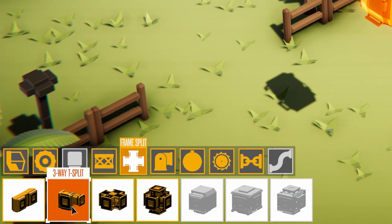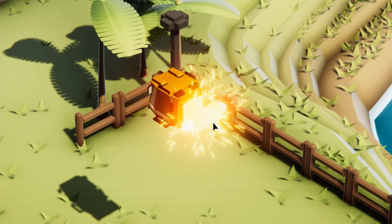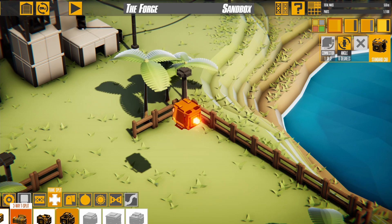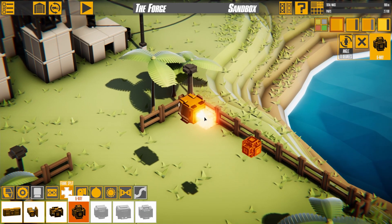First, choose a part from the library. Place the part on one of the red connectors. Now you can edit its properties, rotate it or delete it. Keep adding more parts and soon you'll have a vehicle ready to go.